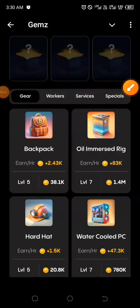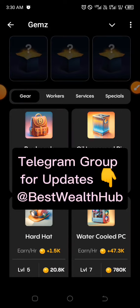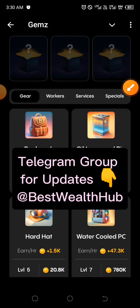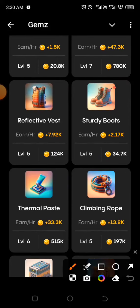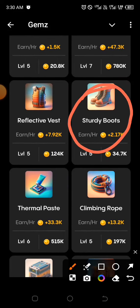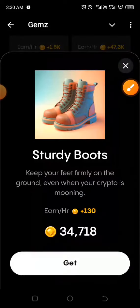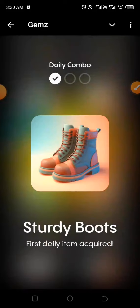Welcome to the daily combo for today, the 13th of July. The first one for today: go directly to that section, scroll down, look for Study Boots — you can see it right at the top. Click on it, then click on Get, and as you can see it's absolutely correct.